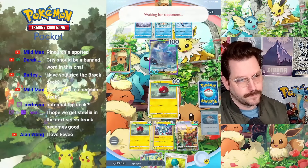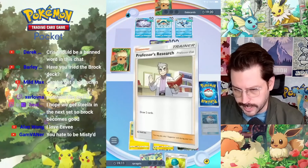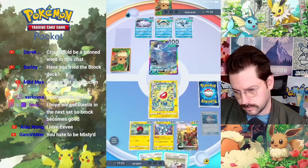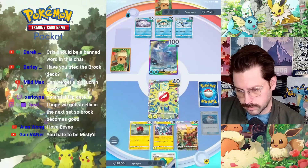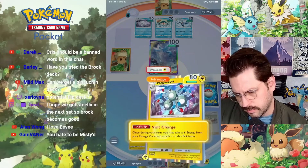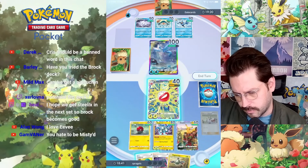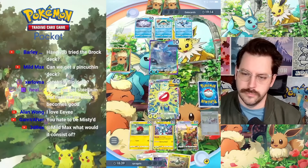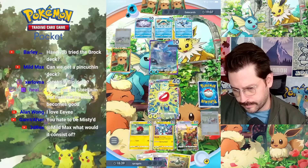He's gonna get me with Ice Wing. Now how much do we do next turn? We do 90. Bummer - I almost get the KO. Sabrina! That would be cool. I can do a free retreat into my other Voltorb, but I think I'm just gonna eat the 80 with this and then move on and do good damage. Because if he doesn't switch out, I get an EX - so we're kind of trading there.